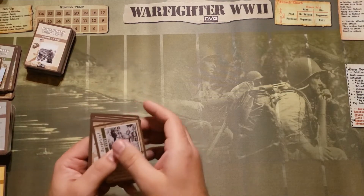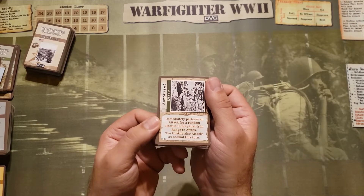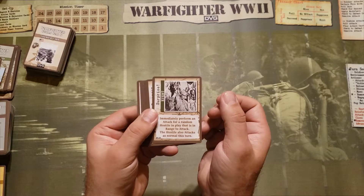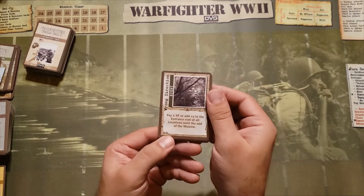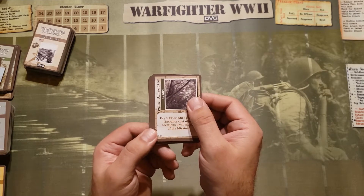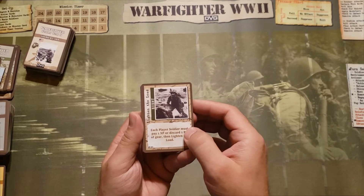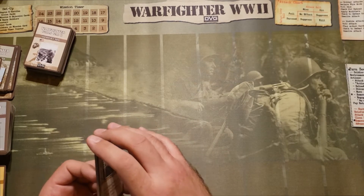Let's talk about events. Sometimes you're going to have to draw from an event deck. This one is called Surprise — immediately perform an attack for a random hostile in play that is in range to attack. The hostile also attacks as normal this turn, so this particular event allows one hostile to attack twice. This one is devastating — Wrong Direction: pay two experience or add plus two to the entrance cost of all locations until the end of the mission. Basically you got yourselves lost. It's good to keep experience on hand to encounter events like this. This one — Lighten the Load: each player soldier must pay one experience or discard one resource point of gear. So you might have to lose a grenade or a gun if you don't pay the experience.